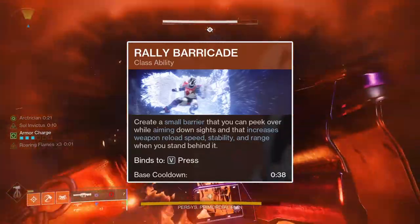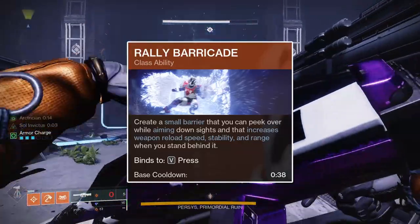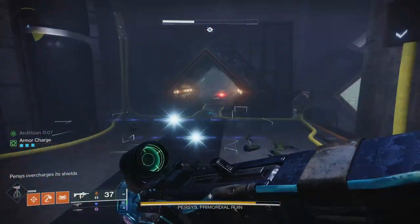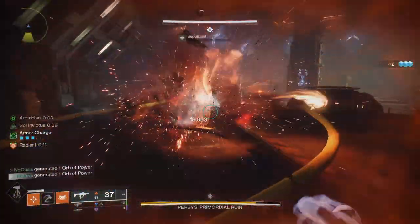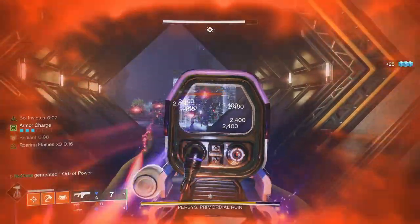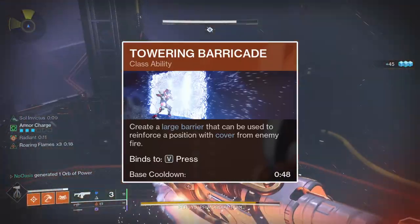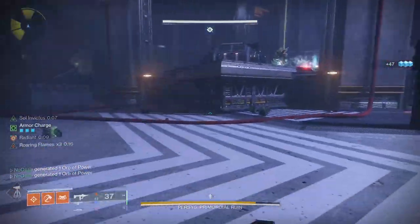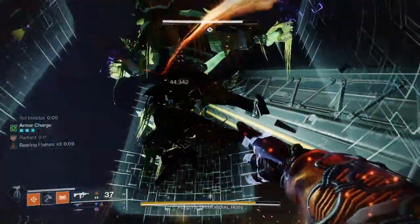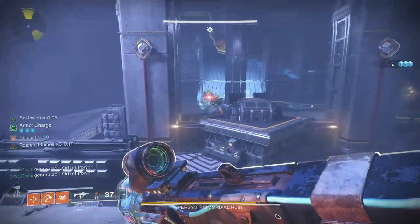For the Barricade, I use the Rally Barricade. While standing behind it, Rally Barricade grants 100 points to your weapon's reload stat, 30 to stability, a 10% increase to damage falloff range, and 50% flinch resistance — making it a useful tool against champions or bosses from range. Its cooldown is also shorter at 38 seconds versus the Towering Barricade's 48 seconds. Towering Barricade provides significant cover and can be helpful in specific encounters like the Glassway Nightfall, but I find Rally Barricade's weapon proficiency boosts more valuable overall.